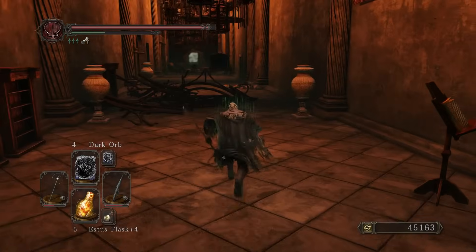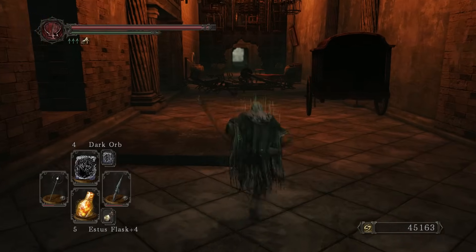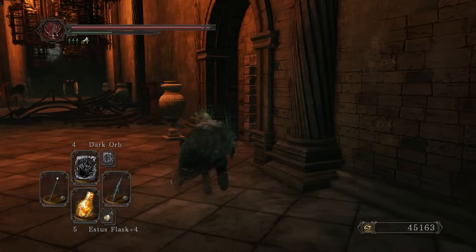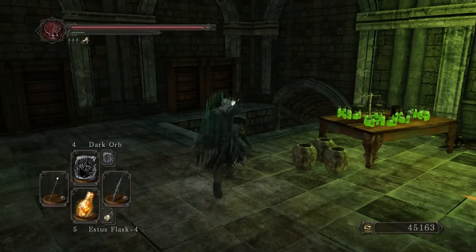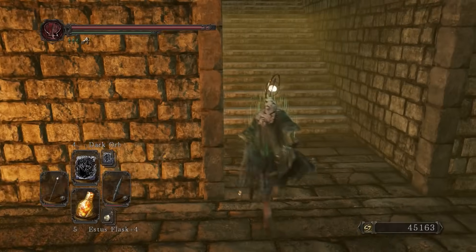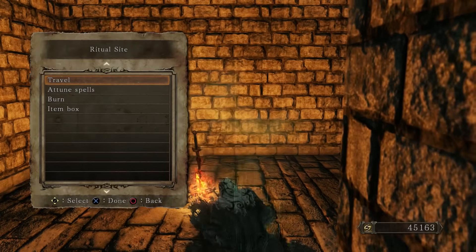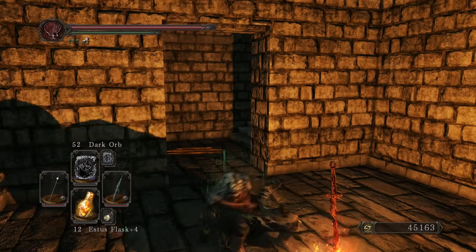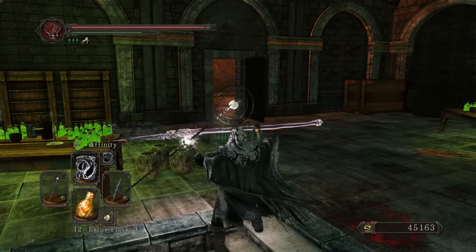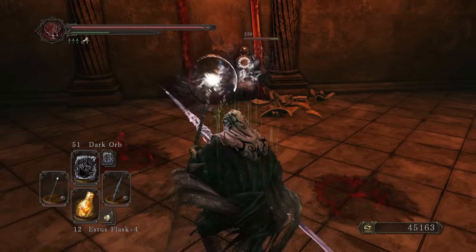So that was one, two. The third is right down there by the bonfire, and then the fourth is right there. After you light all four of those pedestals, go back to the bone dragon. The bone dragon will drop on down — hopefully it doesn't one-shot you — and at that point you will have Aldia's key. Now that we have the key, we are ready to proceed through the rest of Aldia's Keep, the portion that was previously locked off from us.